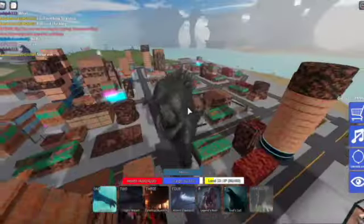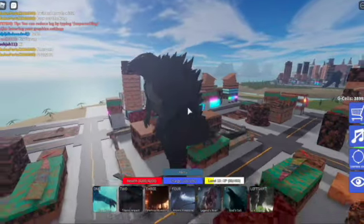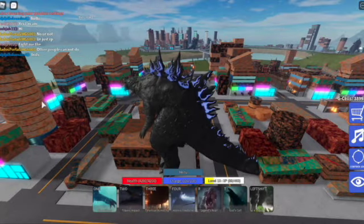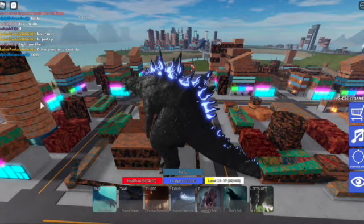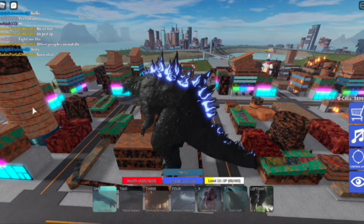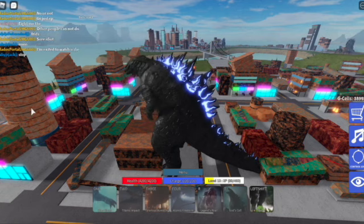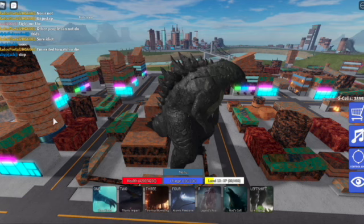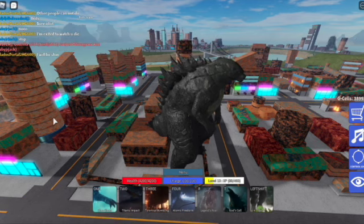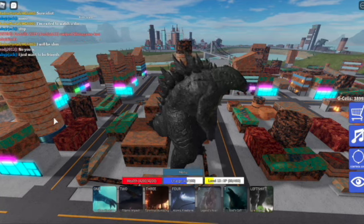Now continuing on to the fourth move — Atomic Firestorm — this is gonna be good. I pressed the Legend Roar instead, since the R key is right below the 4 key, so I guess I just spoiled that. Sorry. Now for the actual atomic breath.